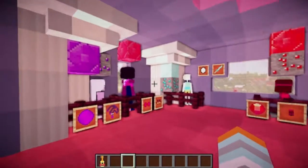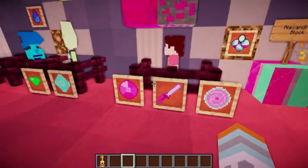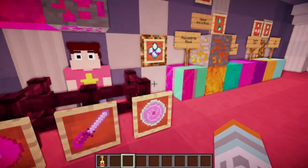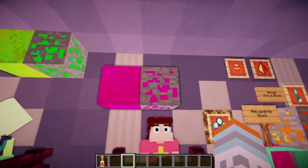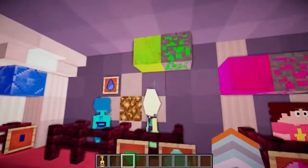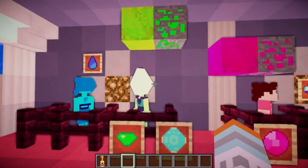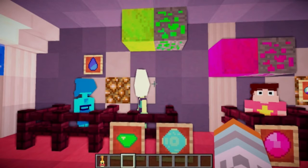In the Steven Universe mod you'll find Steven and the gang. Here's Steven and his gem — the one that's in his stomach — and here's his mom's sword and the shield that he can create. Here's the Rose Quartz ore and block. All of the characters get their own block and ore except Lapis, because in the show you don't really see hers, so they're going with that.